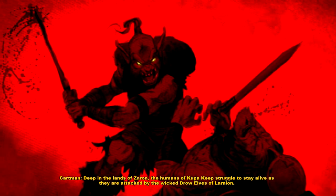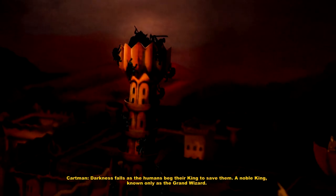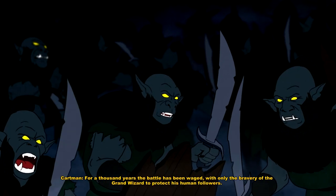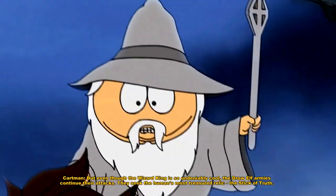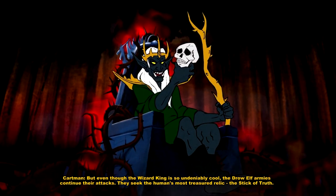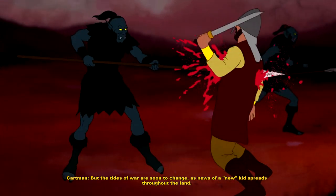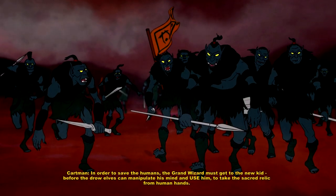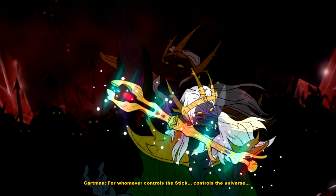Deep in the lands of Zahran, the humans of Koopa Keep struggle to stay alive, as they are attacked by the wicked drow elves of Larnia. Darkness falls as the humans beg their king to save them — a noble king known only as the Grand Wizard. For a thousand years the battle has been waged, with only the bravery of the Grand Wizard to protect his human followers. But even though the wizard king is so undeniably cool, the drow elf armies continue their attacks. They seek the humans' most treasured relic — the Stick of Truth. But the tides of war are soon to change, as news of a new kid spreads throughout the land. The Grand Wizard must get to the new kid before the drow elves can manipulate his mind and use him to take the sacred relic from human hands. For whomever controls the stick, controls the universe.